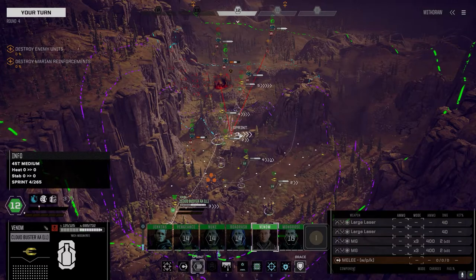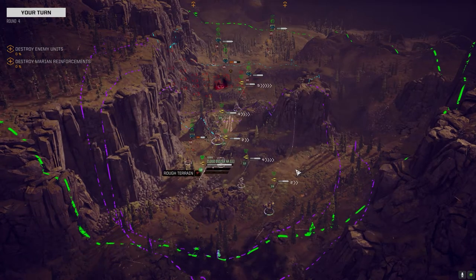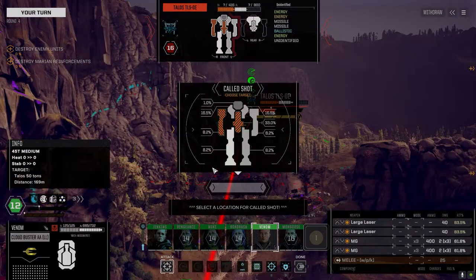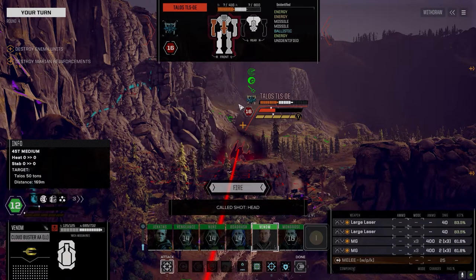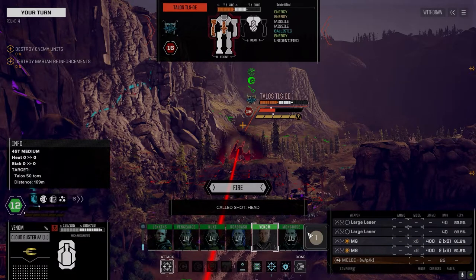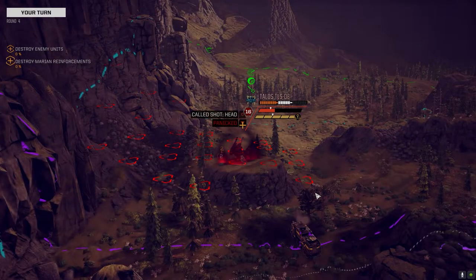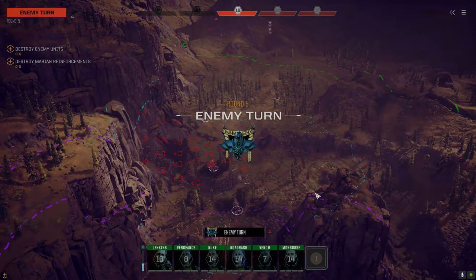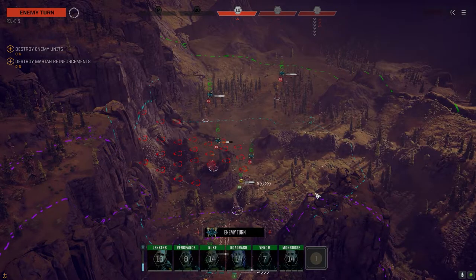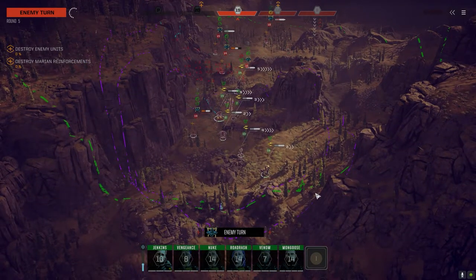I don't like that position - this one is a lot better. Double time, let's get up over here. How much evasion do you think this guy has? None, yeah I think so too. Didn't get a head hit with the machine guns - that's interesting. He's going on initiative 14 though, that's pretty fast for being knocked down.